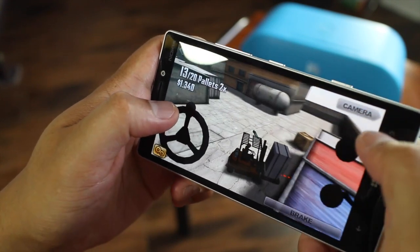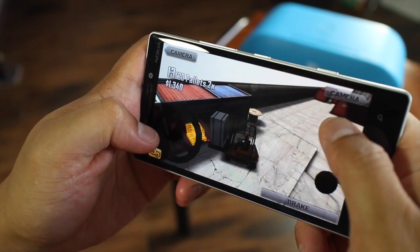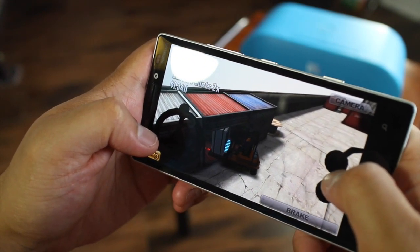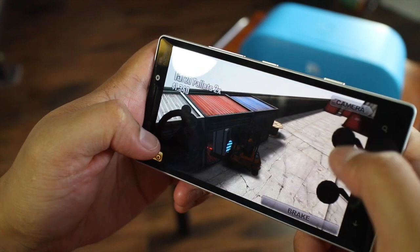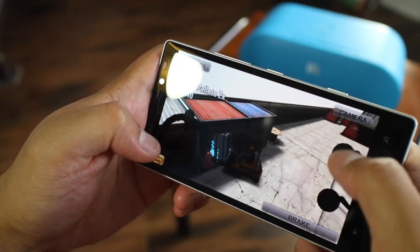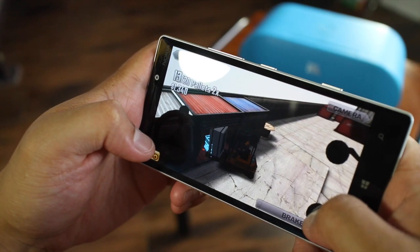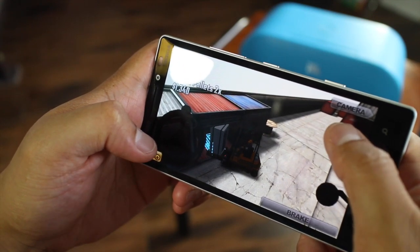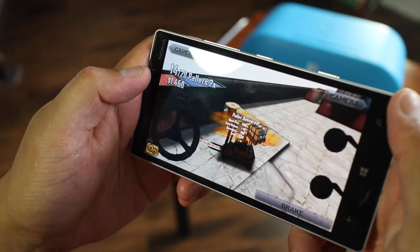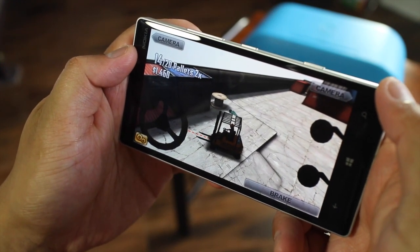Let's try to drop this off. I'm going to change my camera angle, go forward, drop it off, reverse... a little too high. There you go! So after a pallet is delivered, it will show you your base pay, any time bonuses, or penalties with damages.